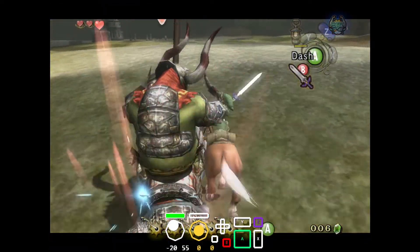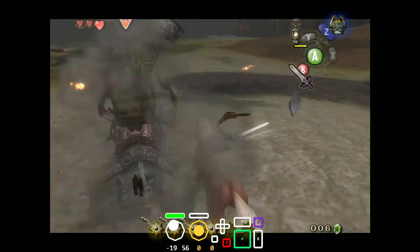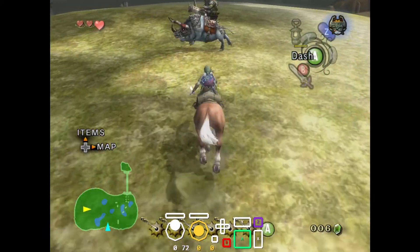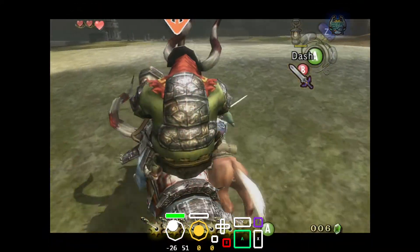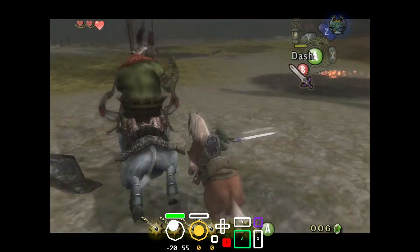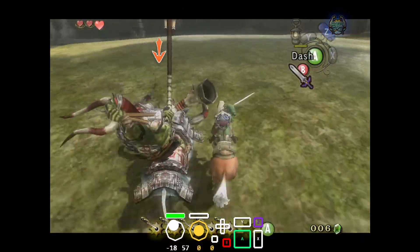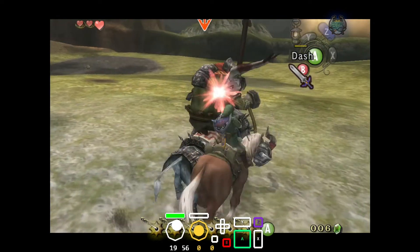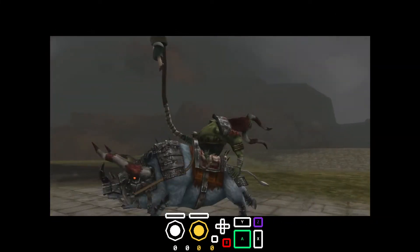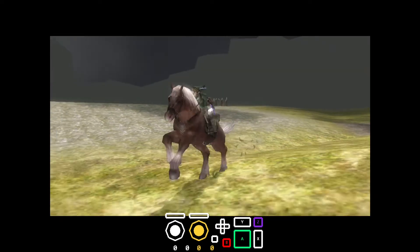And then you target him and you start the slashes. That's what a good fight looks like. I'm using C-Stick a little bit so I can get a better camera when he turns. And then I try to turn Epona towards him after the sixth hit, without staggering into the boar.